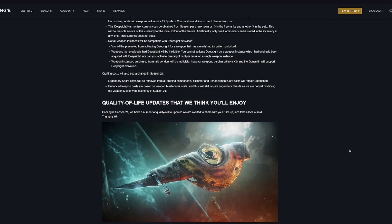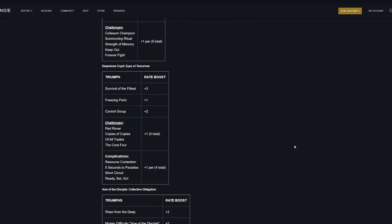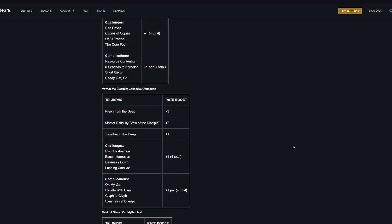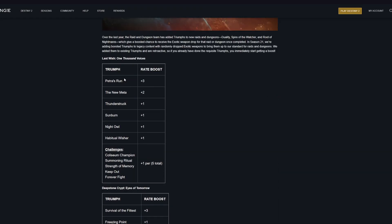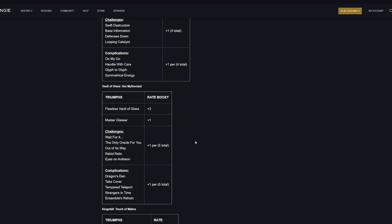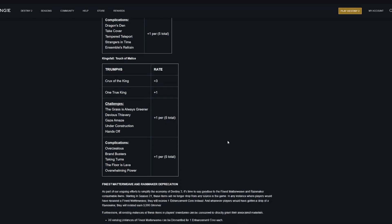Next, quality of life updates to raid weapons. For all old raids — Last Wish, Deep Stone Crypt, Vow of the Disciple, Vault of Glass, and King's Fall — they are adding rate boosts to acquiring the exotic for that raid, similar to how new raids and dungeons have it. For example, Petra's Run will give a plus three rate boost to acquiring A Thousand Voices. Deep Stone Crypt triumphs will increase your chance of getting Eyes of Tomorrow. Vow of the Disciple triumphs will increase your chance of Collective Obligation dropping. Vault of Glass triumphs will increase your drop rate of Vex Mythoclast, and King's Fall triumphs will increase your drop rate of Touch of Malice.